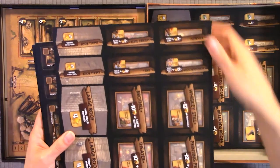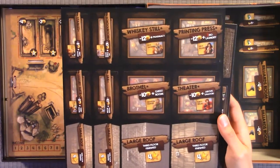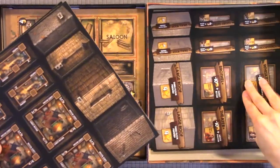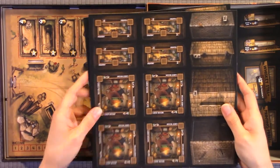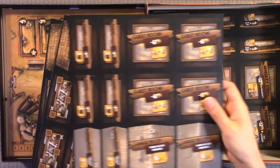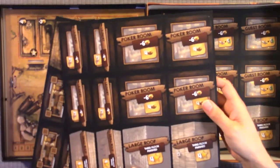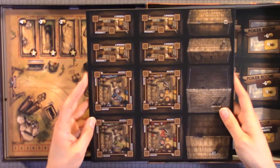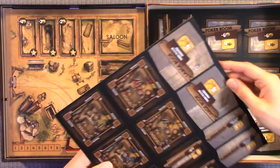Here's the back of them. You can see there are characters depicted on the tiles. Here we have more tiles — guest rooms, pantry. Here we have what looks like resources. Poker room, laundry — same thing, just resources. Here we have saloon and pharmacy — so just resources pretty much.